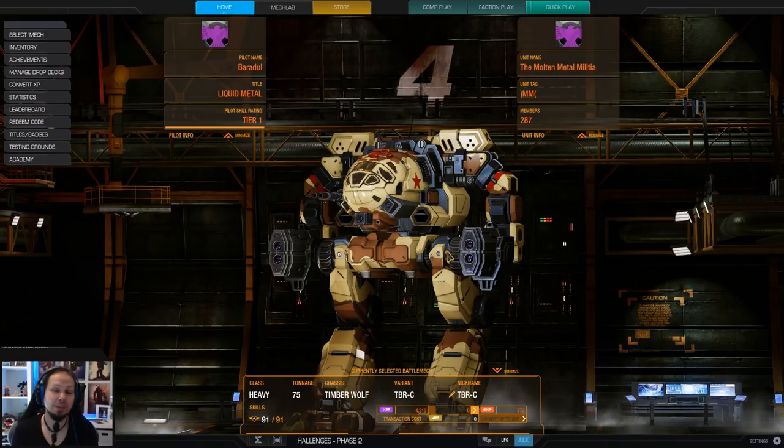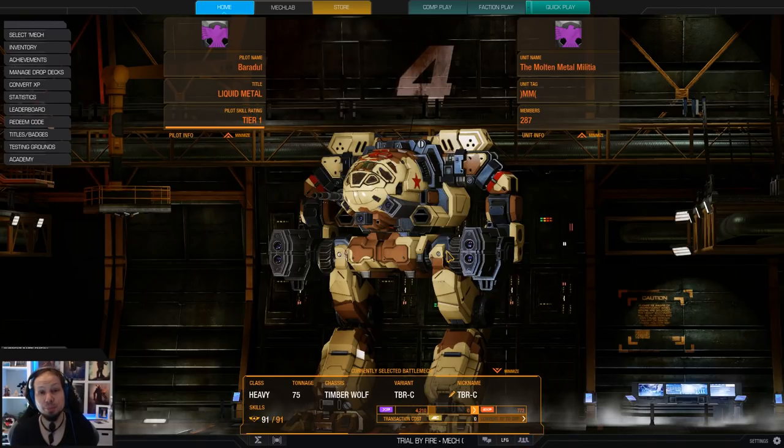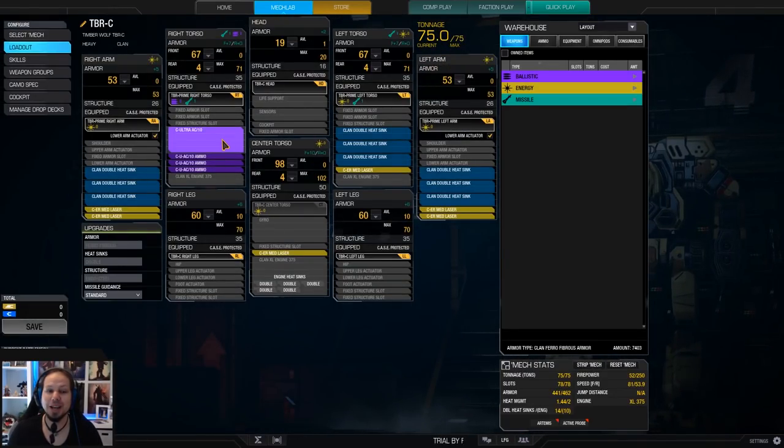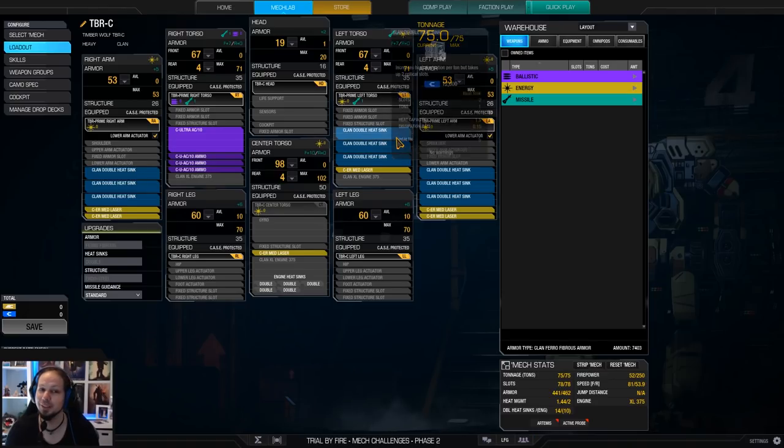Today I'm gonna play the Timberwolf because it's part of the challenge and I want to give you a very simple and straightforward build that performs, for me at least, very, very well. We have an Ultra Auto Cannon 10 and 6 ER Medium Lasers. It's a mid-range build and the rest is put into heat management. That mech stays in the fight forever. You can shoot without any heat problems and over time you rack up damage, get your KMDDs, and also contribute to the team's effort of winning the game.